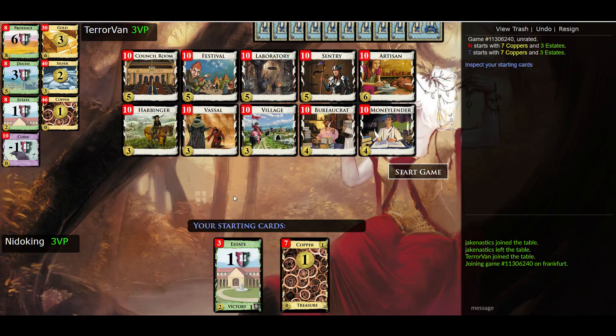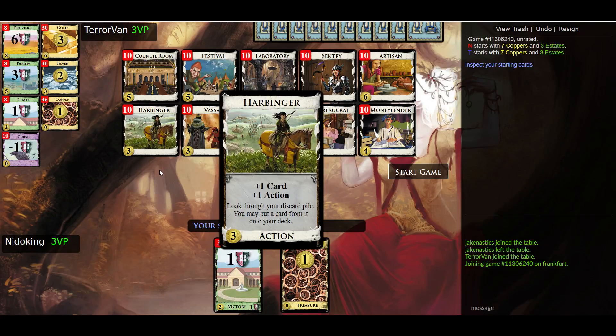We got five cards that we've seen before in this series and five new ones. First up, we got Harbinger. This is a second edition card. You get plus one card, plus one action, and then you get to look through your discard pile — you don't get to do that unless you play a card that tells you to. And you can put any one card from your discards on top of your deck. It's pretty handy if there's a card you've already discarded that you want in your next hand, or if you've got the capacity to draw again, you can draw it into your hand this turn.